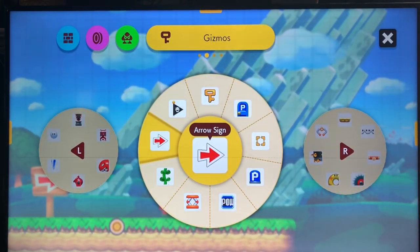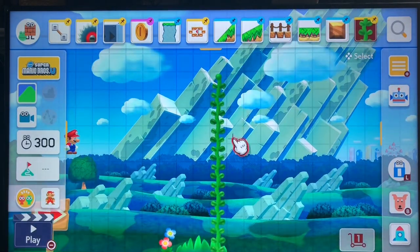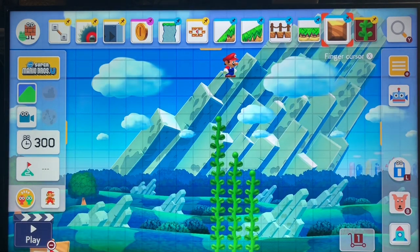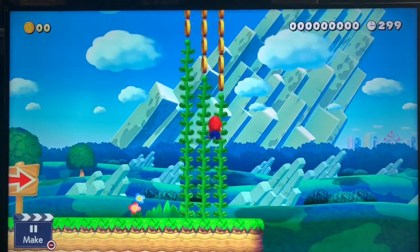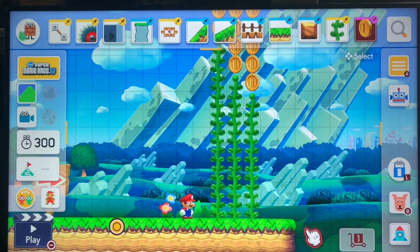Now we have the vines. You can use them to make Mario climb, and they can be used in levels to experiment with how high you can reach something. You can also make some kind of bonus reward area — I'm showcasing coins for now. If I climb up these vines, I get a couple of extra coins. I'll leave it there as decoration.